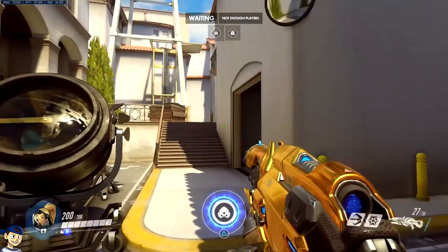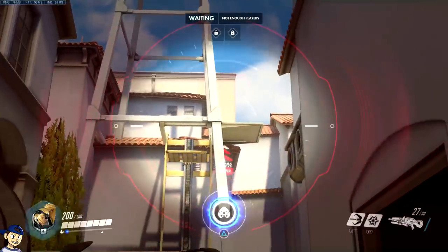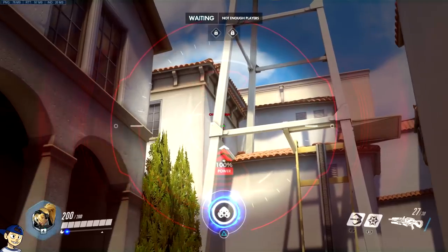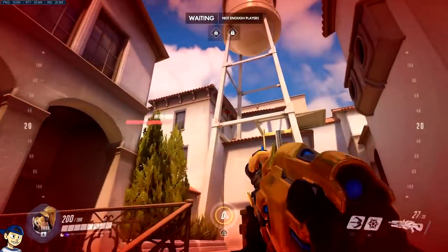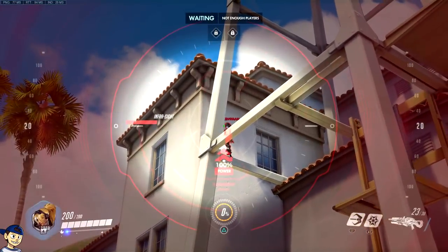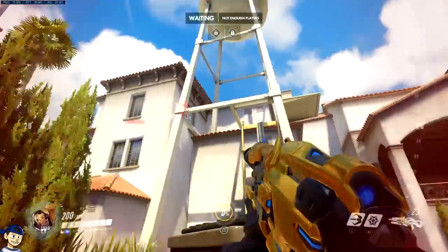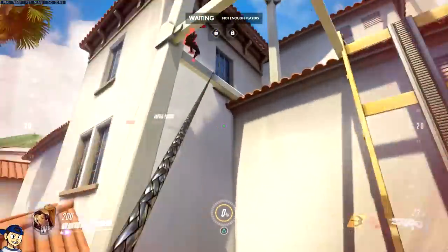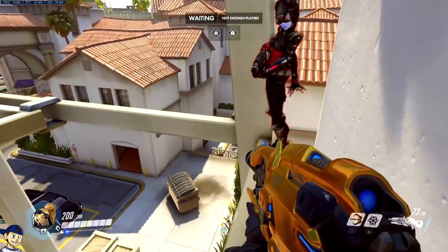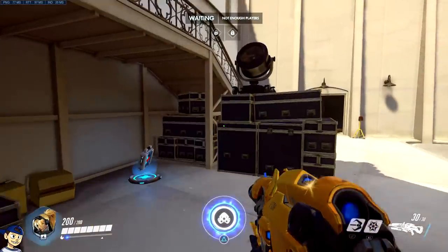This next spot is a defending spot. I'm pretending like I'm attacking while chicken man is defending. When flankers come in here and there's an enemy Widow, a lot of times they'll be standing up there. But you can actually stand back further — no one can see you — and you get the exact same advantage except you're hidden. People will think you're not up there, but you are. From this position you get the exact same sightline except you can't be seen from that side.